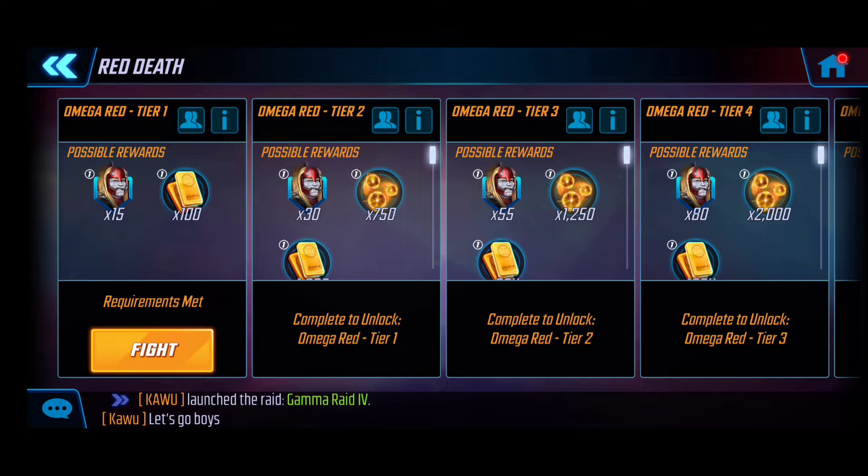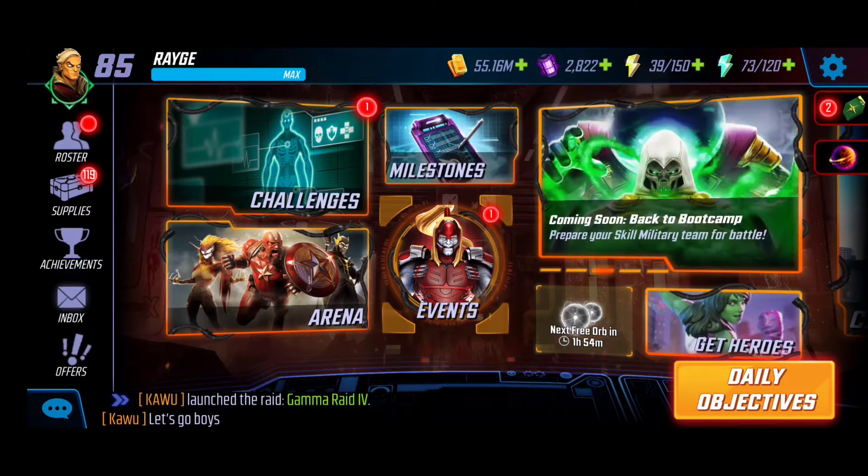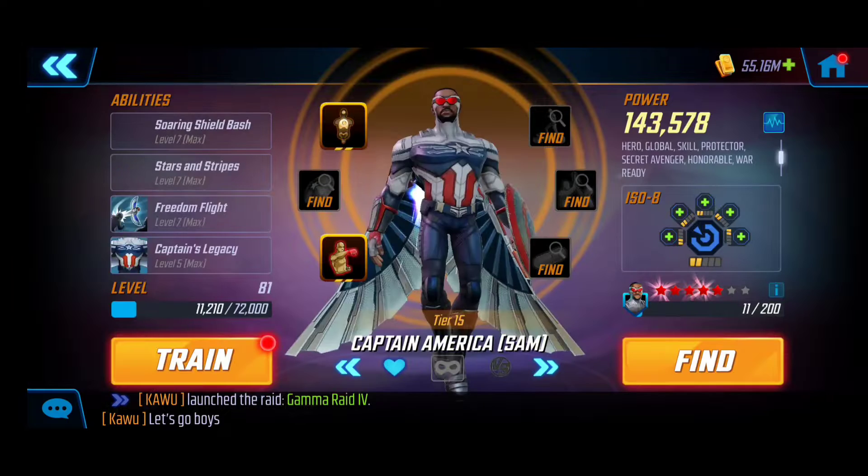I imagine this is going to be very straightforward because my characters are very well equipped right now, due to them being utilized in the Doom 2 raids. The only one that isn't really built up is Winter Soldier, but we'll walk through the upgrades and then dive right into the gameplay of unlocking Omega Red and taking a look at his kit overall.